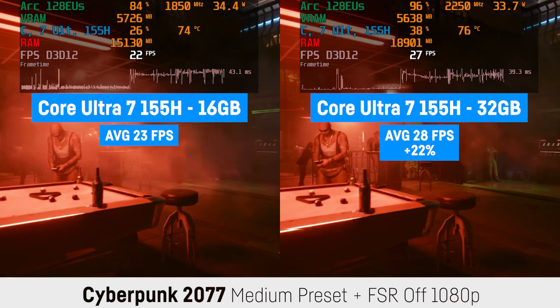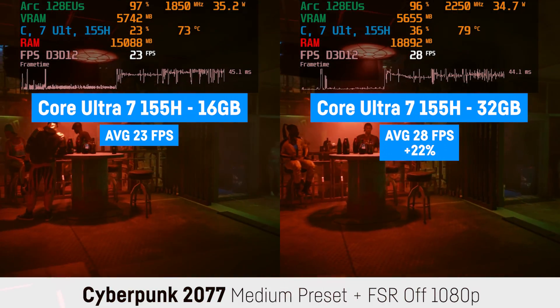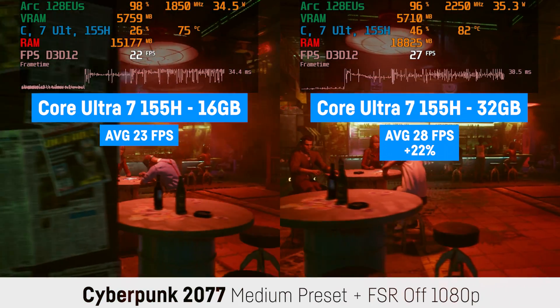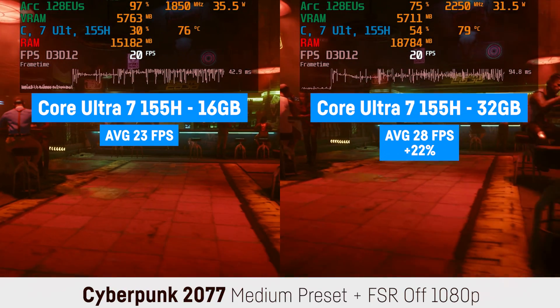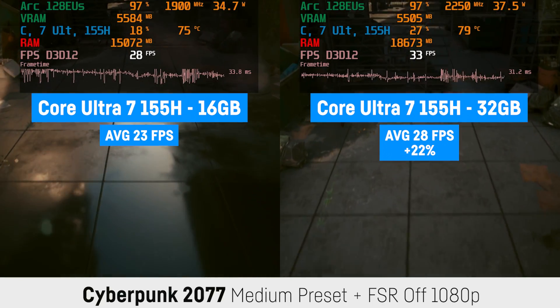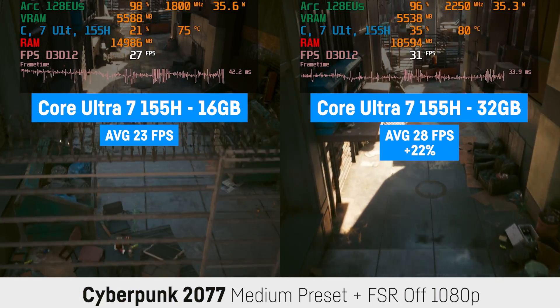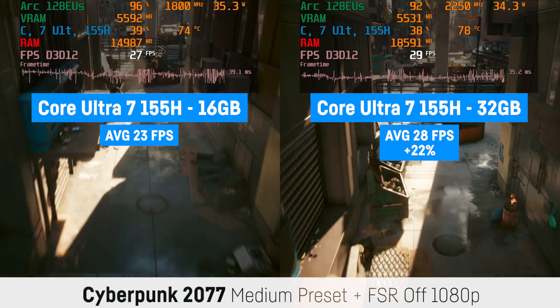The difference in Cyberpunk 2077 was pretty high as well, with around 22% more FPS for the 32 GB system, resulting in 28 over 23 FPS at 1080p and medium settings without any upscaling technology activated.